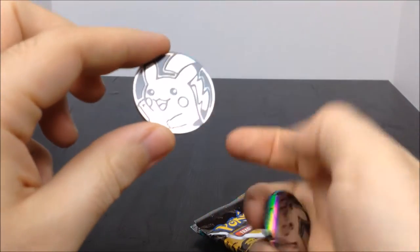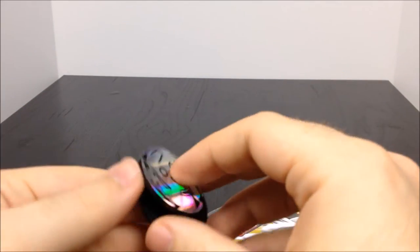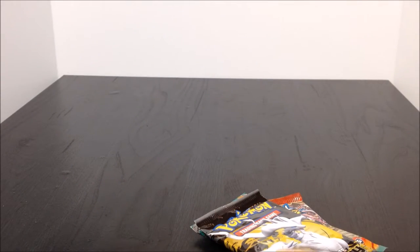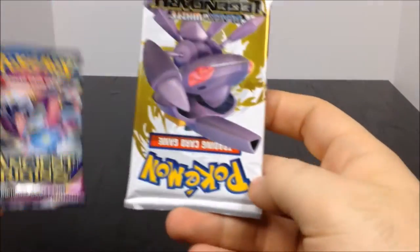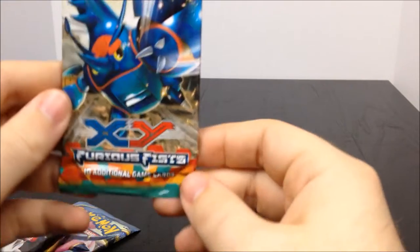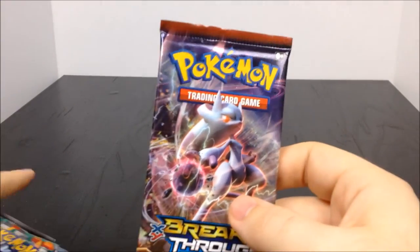So it has five card packs and then two coins, which we looked at - they're both Pikachu coins, really cool. They have the Pokemon and a Pokeball on the back. I remember these from the original card packs. These card packs are different ones: XY Ancient Origins, Black and White Legendary Treasures, another Legendary Treasures, an XY Furious Fist, and an XY Breakthrough.